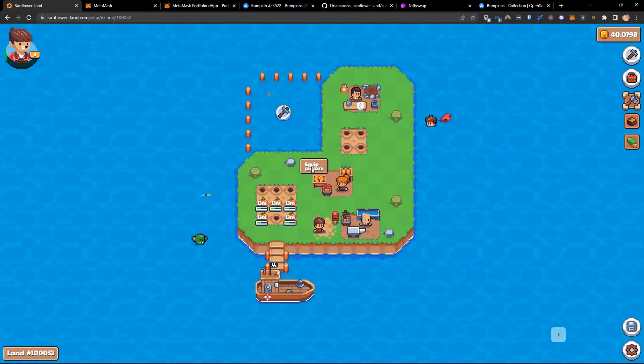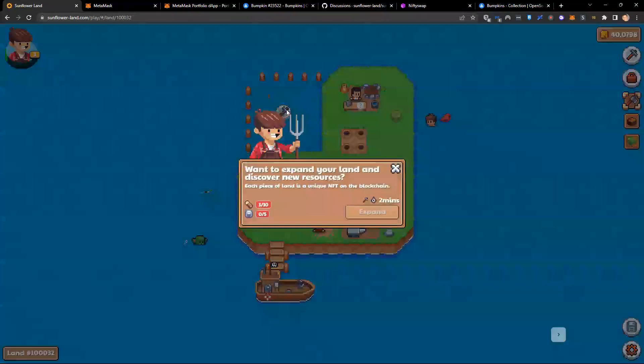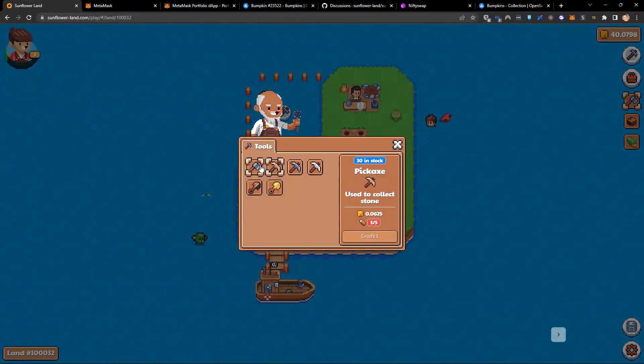Coming back to my workbench, I'm going to need 5 wood to get one pickaxe. One pickaxe with some SFL and some wood will let me mine some stone — I have two stone nodes. Once I've mined 5 stone and have 10 wood, I will be ready to expand my land. I actually need more than 10 wood total when accounting for the pickaxe.